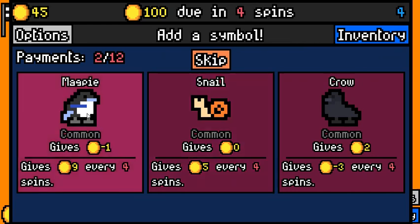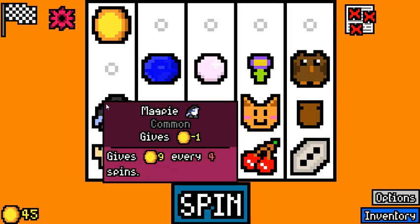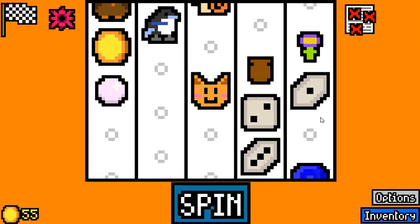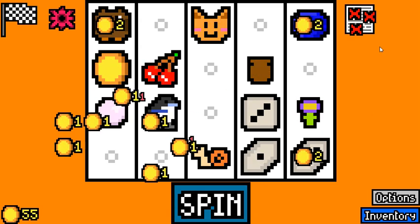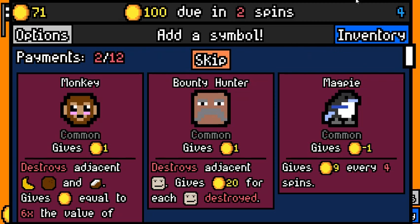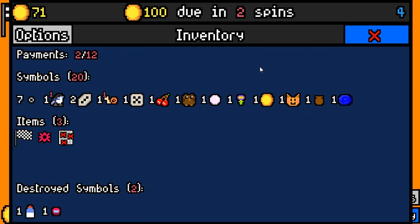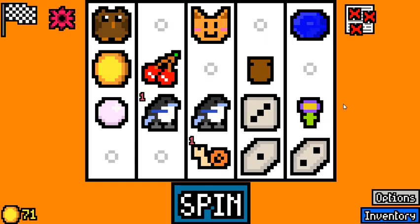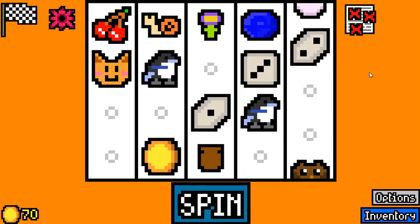There's our magpie — it will give us money before the next rent payment, so it should be very good. And another three-sided die. We are picking up good symbols here that should help us make every rent from now on. It looks like we're a bit low on our numbers. I'm picking up another magpie — it will give us zero for the next few spins, but that's the same as skipping.